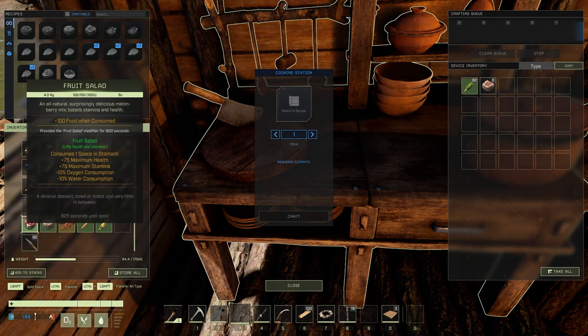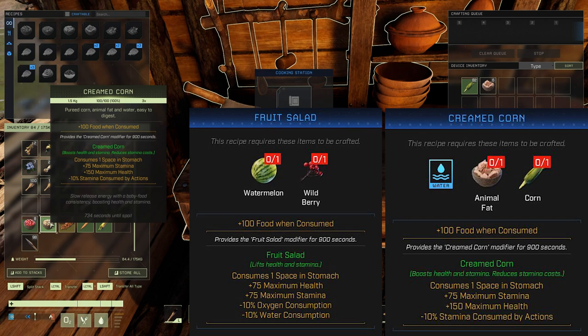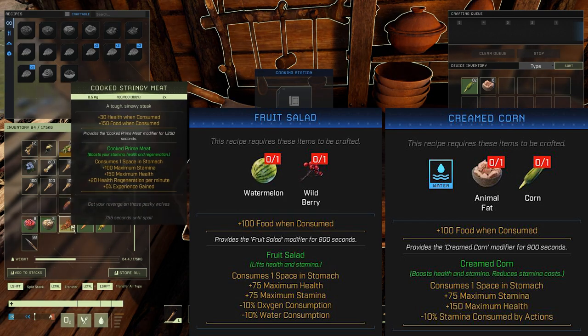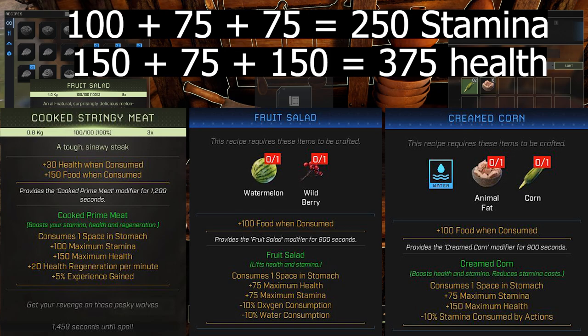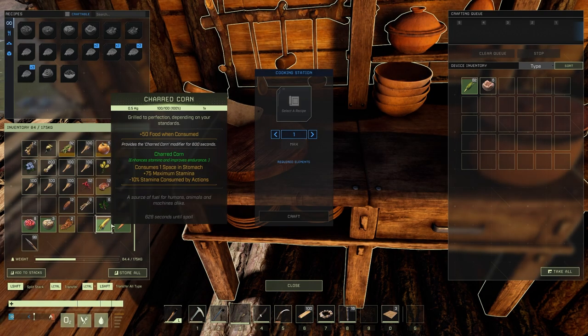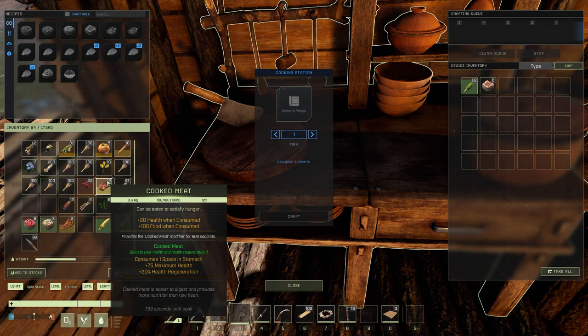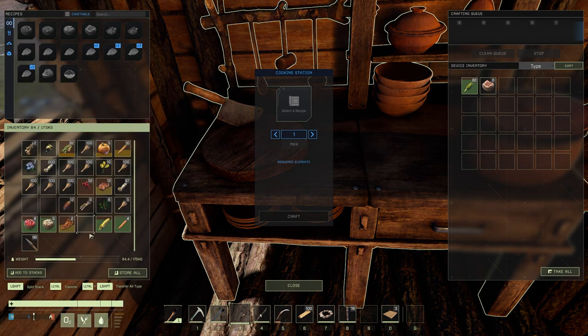You want to go with fruit salad — two buffs, 75 and 75 plus some extra. Second, cream corn: 75 and 150. Look at that health. Not saying anything against the stamina consumed actions reduction, but I'm really looking at the health and stamina. You're looking at plus 300 health, 175 stamina — make that 375 health and 250 stamina. Not including the rest, that's much better than just cooking some vegetables or regular meat which has only one buff. Go with two buffs.